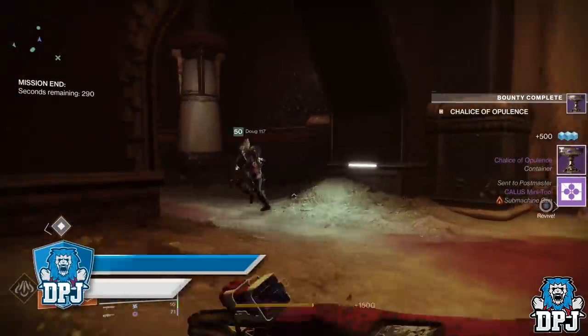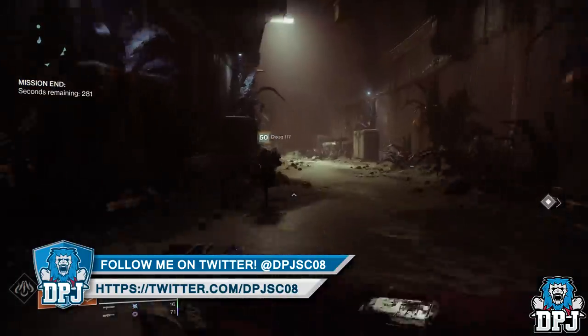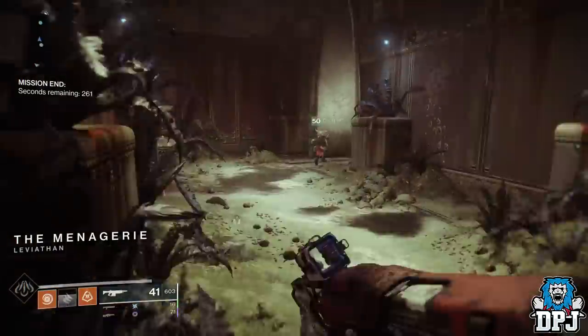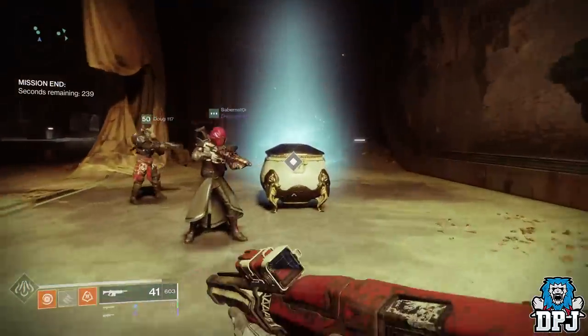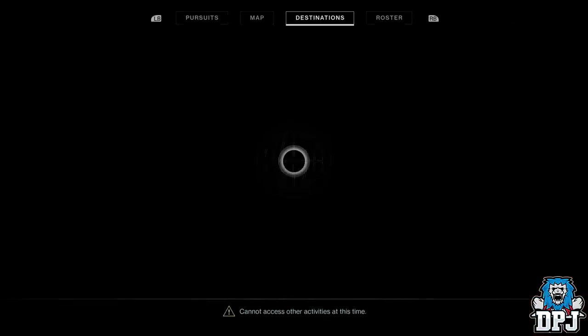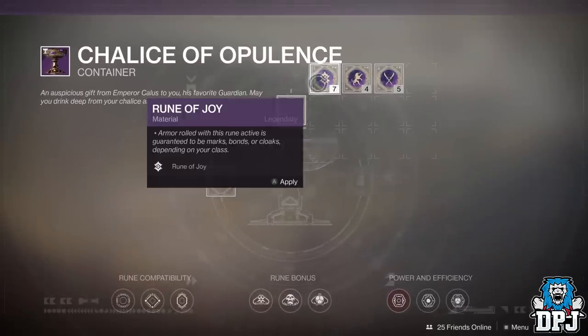Once you've grabbed that loot from the chest, simply run out of the area — as you can see on screen — then run back to the chest. If you've gone far enough away you will hear what sounds like an enemy spawning in, but it doesn't. Simply go into your new pursuits tab, apply another rune, mix and match if there's something specific you want roll-wise, and then open that chest again. Run out the area again, run back, and rinse and repeat.